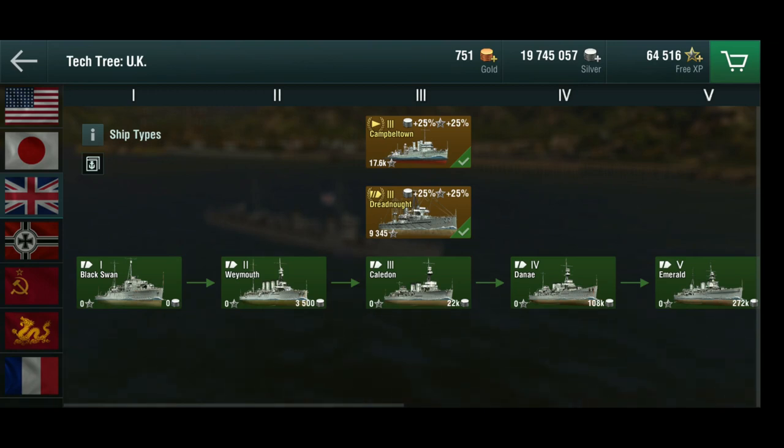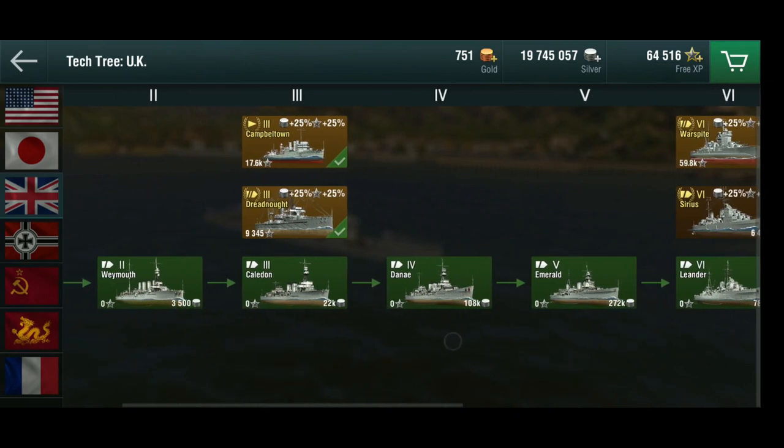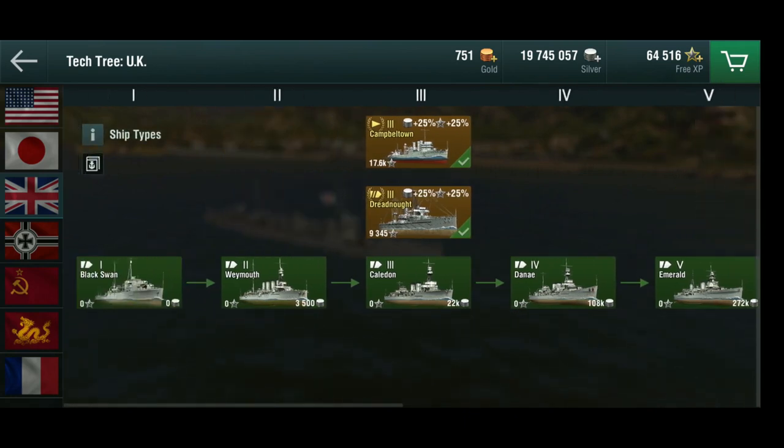As usual we ignore the first three tiers because you skip over them relatively quickly. Tier 4 is where it becomes interesting. The British tech tree is cruisers all the way through — light cruisers. This is the only tech tree that has light cruisers all the way up to tier 10.